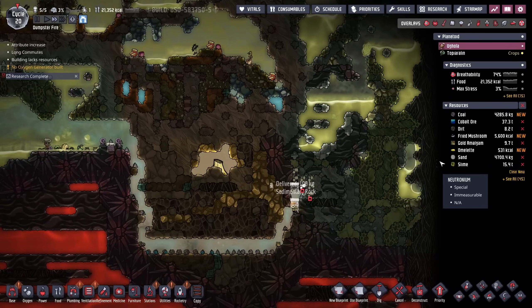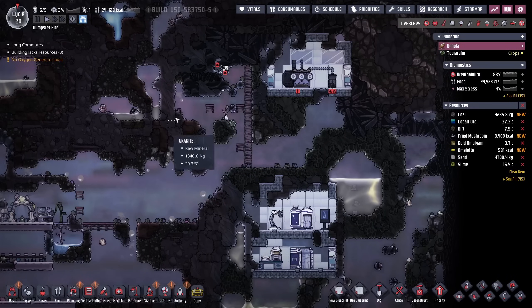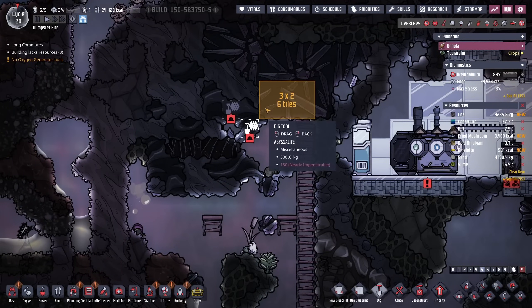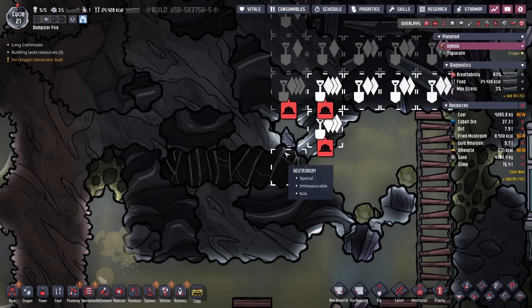We have lots of gold amalgam — we're up to 10 tons of gold amalgam and almost 40 tons of cobalt ore. I also want to come all the way up here and find out what this vent or geyser is. I can sort of see the outline and it looks like a geyser, not a volcano, but we'll see.